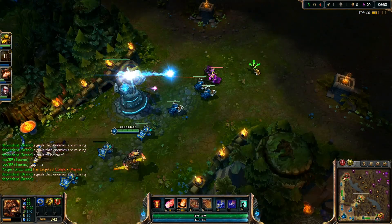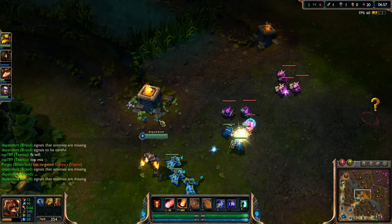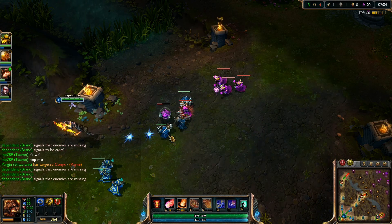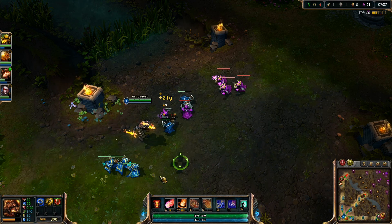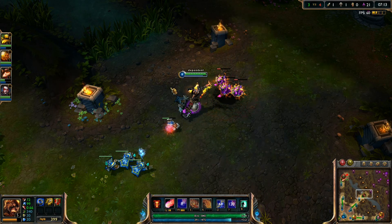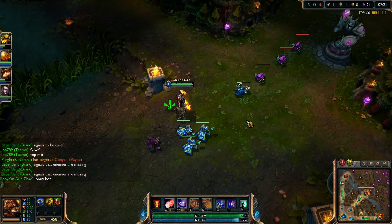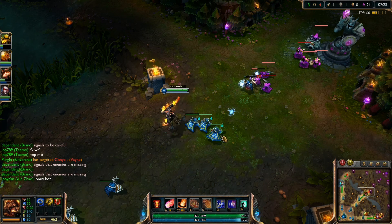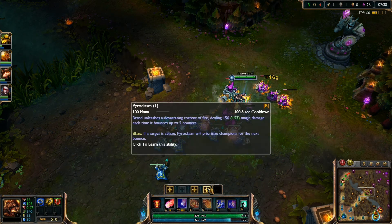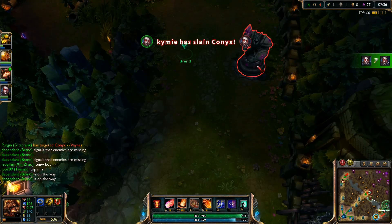Now in this game I don't get that much fed, but I have a lot of assists. Even though Brand is way stronger when he's fed, I prefer giving kills to my AD carry Vayne or my jungler simply because I'm not a tanky champion - 30 armor 30 magic resist. Even though he's not fed he can still do a huge amount of damage. That's what I like with my ability power build - it's very strong because it gets me lots of ability power even though I'm not fed, so it's like saving gold basically.